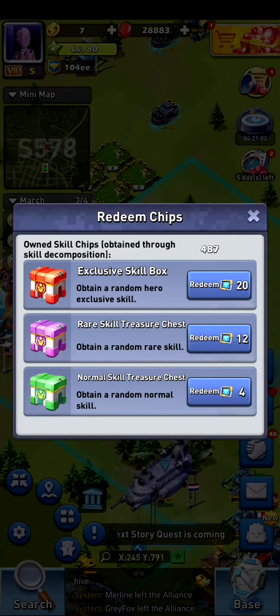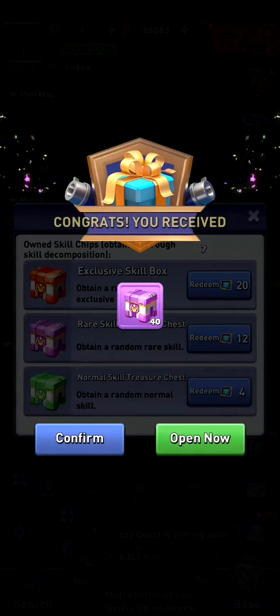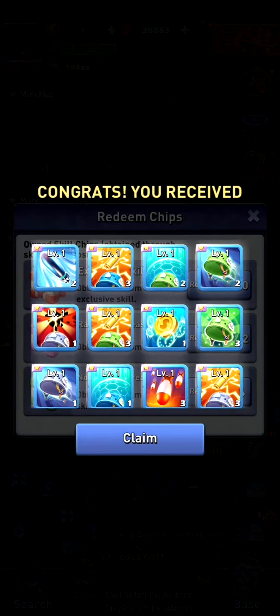I don't want the normal skill ones because I will disassemble them anyway. And I don't want the exclusive skill ones because it's too random which one you get for which hero. You also have the skill store where you can buy exclusive skills, and the island store where you can buy exclusive skills. So I'm going to go for the rare skill boxes — I'm going to confirm it and open it.